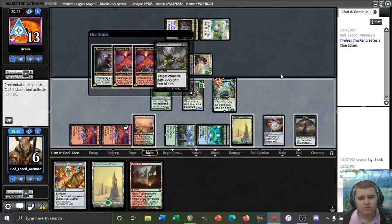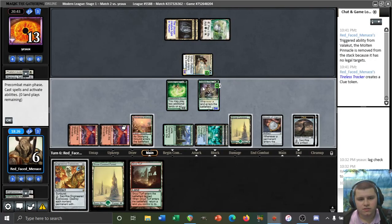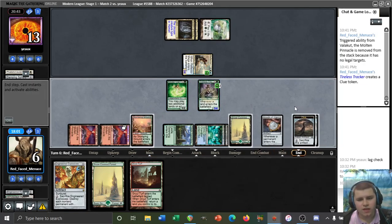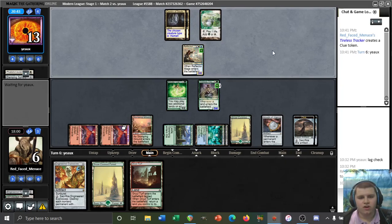Kill the Mantis Rider — Dismember resolves. This Tireless Tracker is huge. I don't think we can afford to attack — probably need to threaten to block with our Tracker against this Reflector Mage. Hopefully our opponent doesn't have another Reflector Mage. We can always crack a clue on our opponent's end step trying to find Titan.